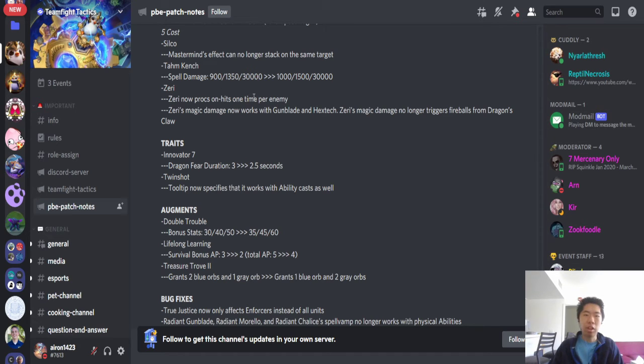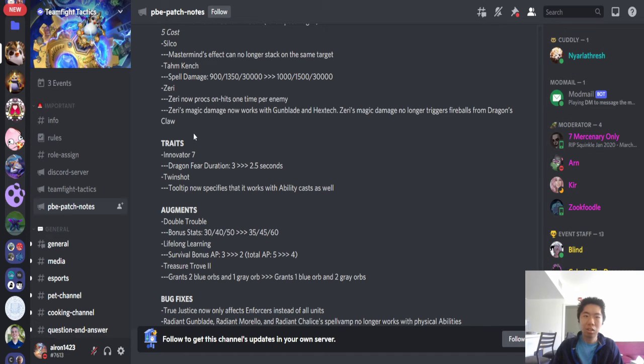Zeri — now procs on-hits one time per enemy. Zeri's magic damage now works with Gunblade and Hextech. Zeri's magic damage no longer triggers fireballs from Dragon's Claw. I think the on-hit change is a nerf — like Shiv and stuff like that — and the Gunblade and Hextech interaction is a buff.